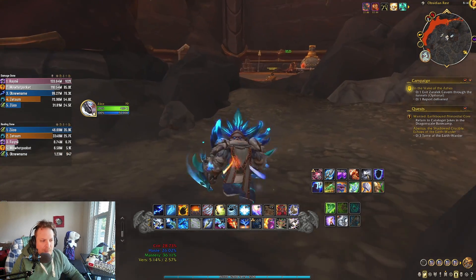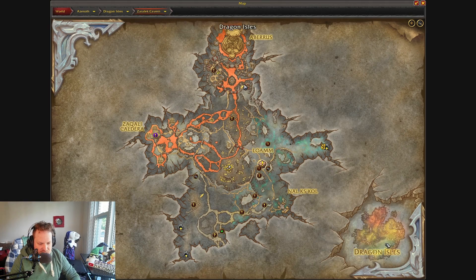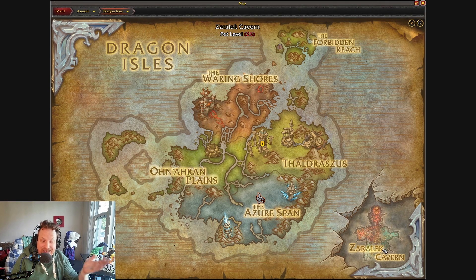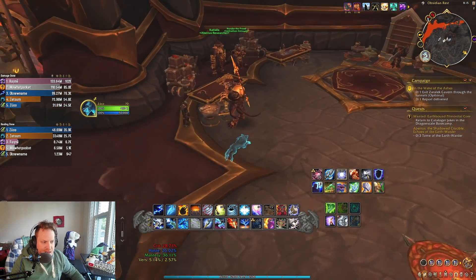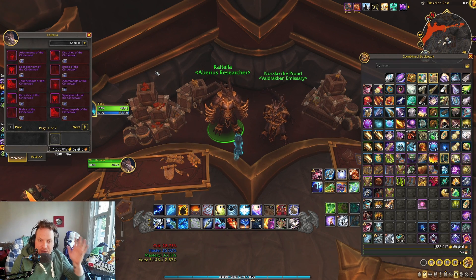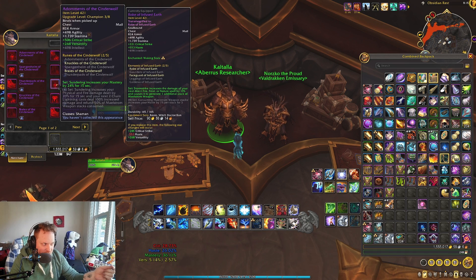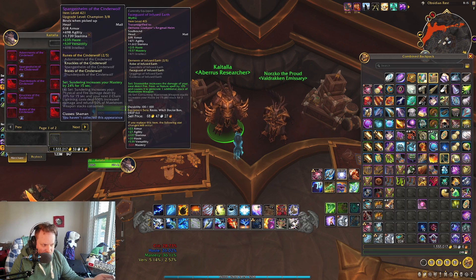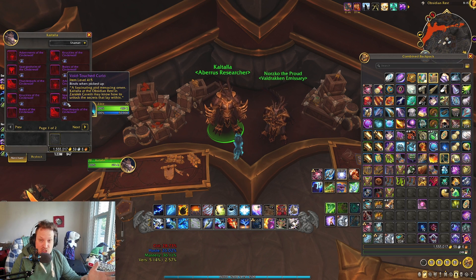How exactly do you acquire the tier? I'm here in the Zaralek Cavern at a place called Obsidian Rest, just south of Aberrus. There are vendors here that you can use to spend currency. I got very lucky in my normal clear of Aberrus — I got a Void Touched Curio to drop, and it allowed me to purchase one of the tier items here. That's how I got my very first piece.